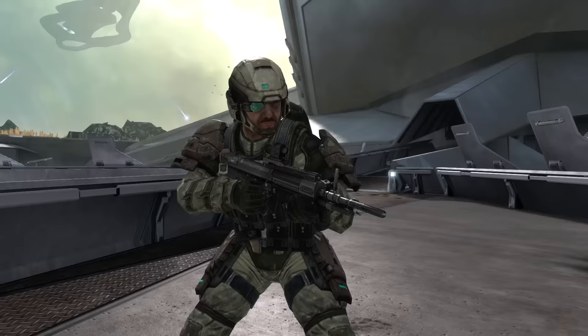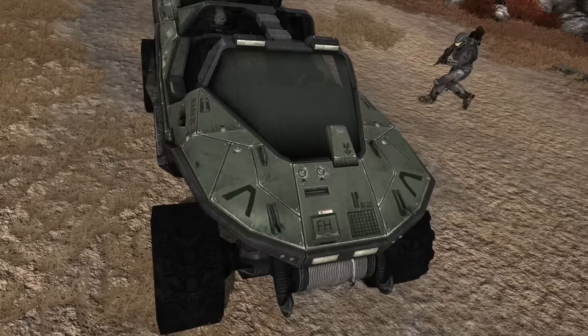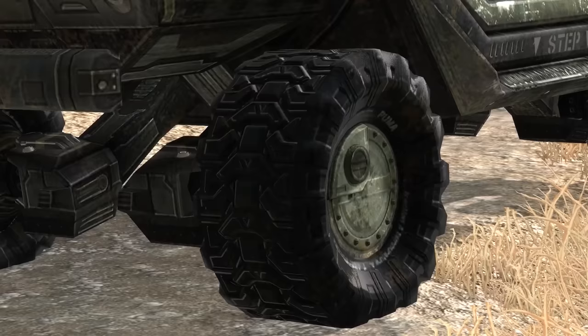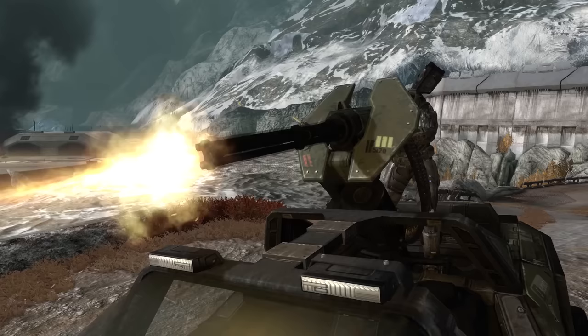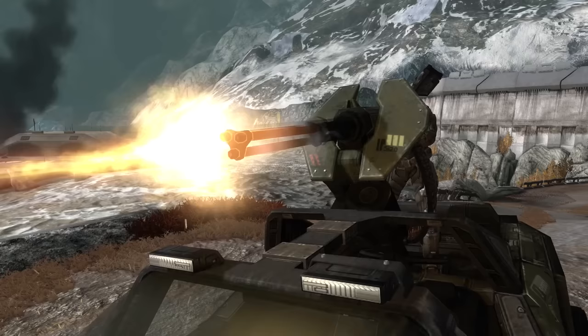With Halo Reach being the darkest, grittiest, and most realistic of the Bungie games, the Warthog saw a notable change. Still retaining its iconic design, it now comes in a military matte green-gray color with more visual highlights like serial numbers, symbols, the UNSC logo, and better textures on things like scuff marks, dirt, tire treads, and seat details. The dashboard has seen a complete redesign with a more compact and simple look. The standard Chaingun variant returns but now comes with an overheat gameplay mechanic to compensate for an improved accuracy buff — if the player fires continuously, it will cause the turret to overheat and become unable to fire for a few seconds while the gun cools.